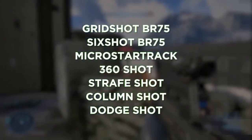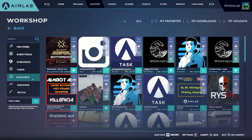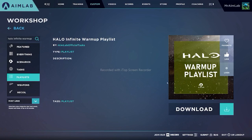To find this playlist, you can click the link in the description box, or in AimLab in the Workshop, click Playlists and then search for Halo Infinite warm-up playlist. After finding the playlist and loading the first task,